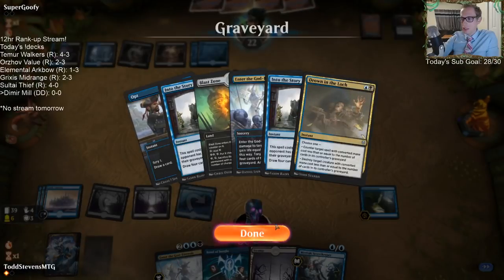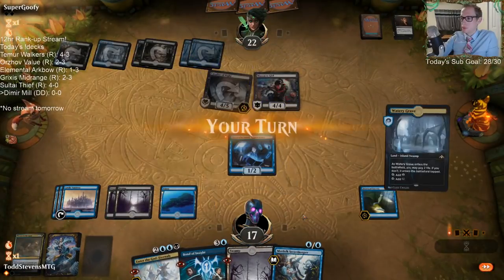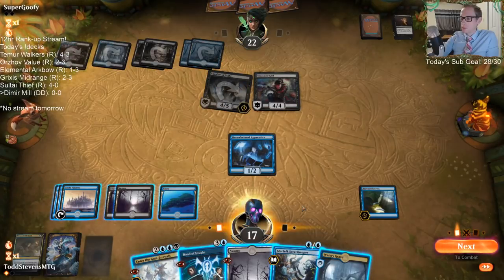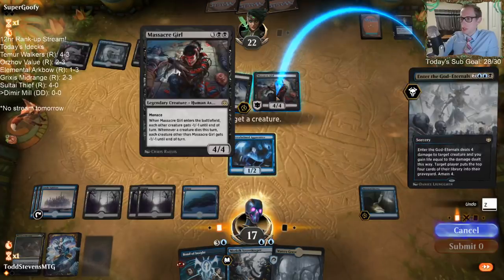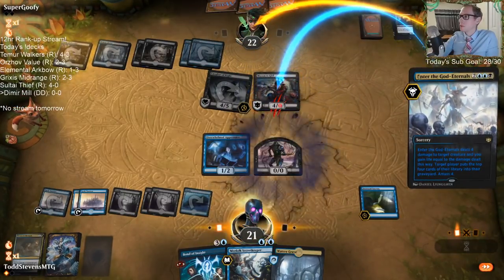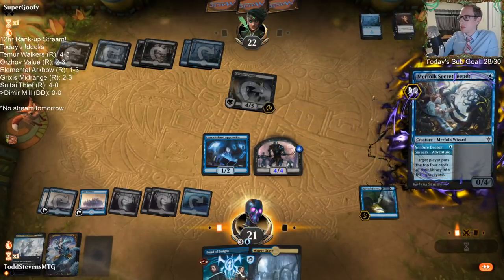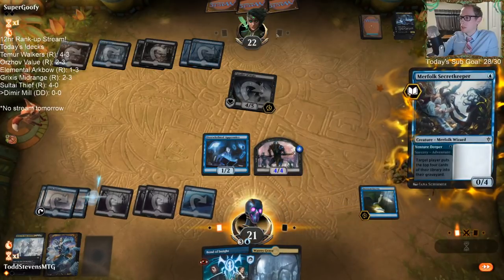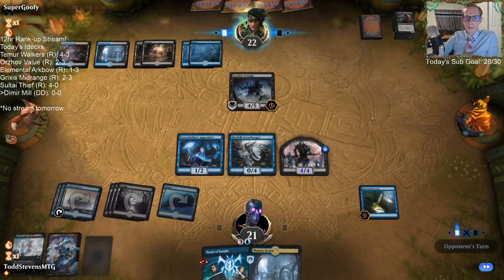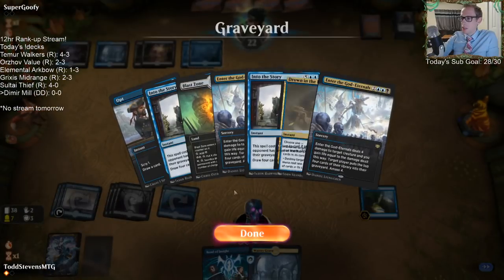Game plan next turn: cast Bond of Insight, return Into the Story. Maybe I should kill the Massacre Girl. They're down to 22. There goes a Liliana. They're down to 14. So next turn I Bond of Insight, return Into the Story and Enter the God Eternals.